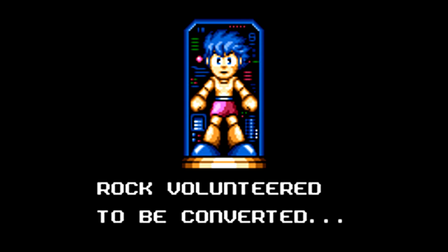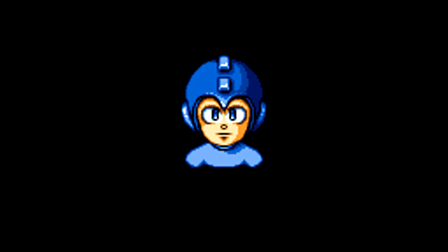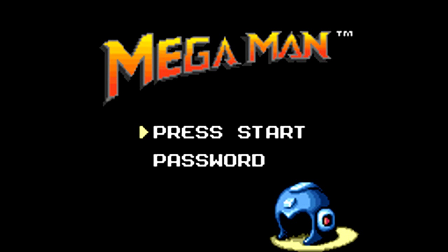The game starts off with a brief story using similar artwork to the Mega Man games on the NES. When you make it to the title menu, you can put in a password or start a new game, in which case you can pick the normal or hard difficulties. Then you get to the Robot Master select screen, where you can pick Stone Man, Napalm Man, Bright Man, or the one we're going to be starting with — Star Man.